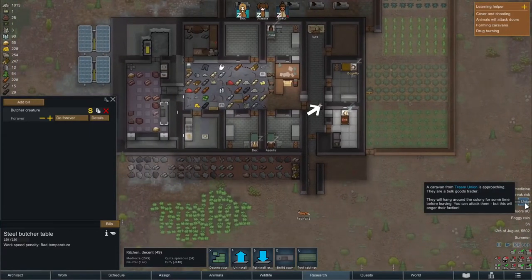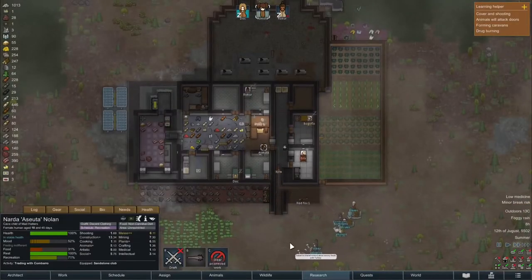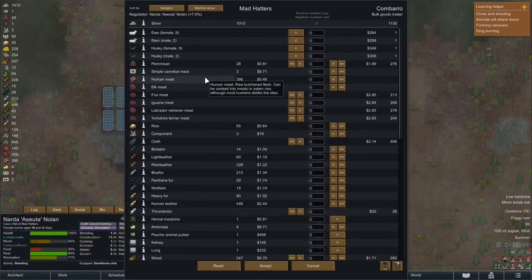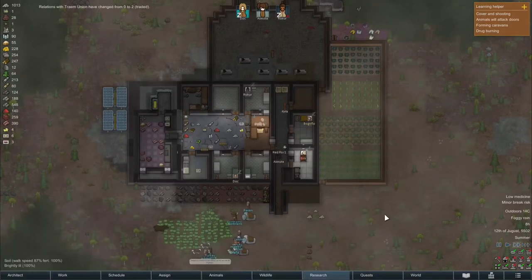A few moments later we have another event and this is the event we were waiting for — we have a boxed goods trader and this will definitely clean up our stockpile. So the moment she gets up, a shooter is moving towards our trader. I'm gonna spare you the details a bit but what it came down to is I bought a bunch of pemmican and sold most leathers and organs.